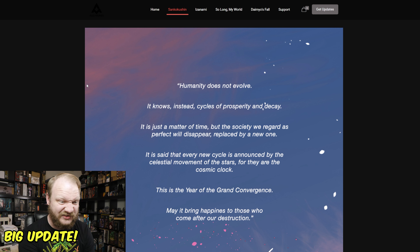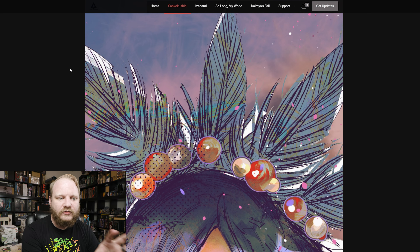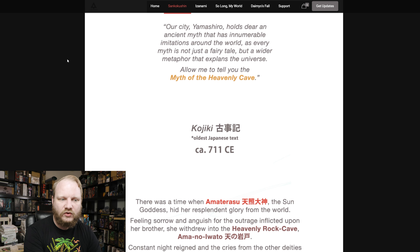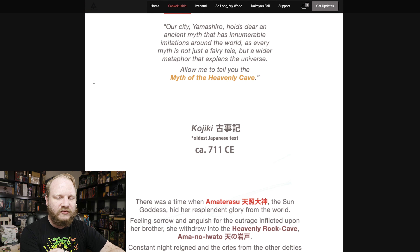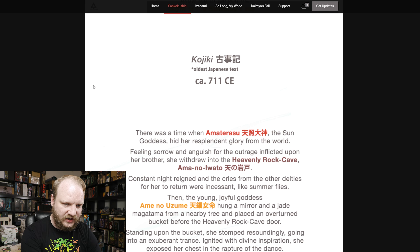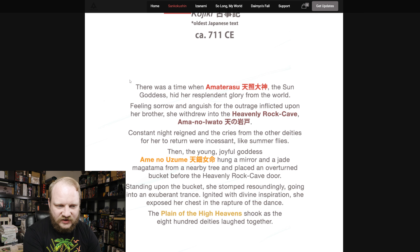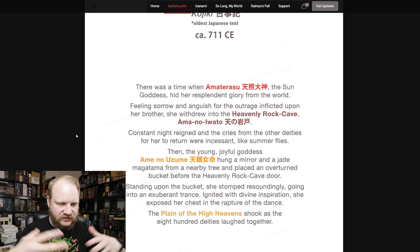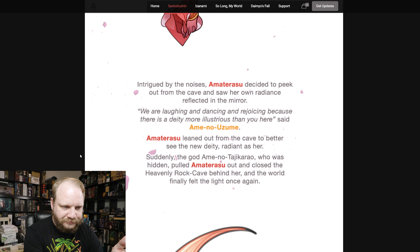Let's get started. The first section is some fluff — world building stuff which is great, but not really pertinent to the actual update. It's talking about essentially goddesses and different worlds they make. It's fine, but not really necessary for the rest of this update.